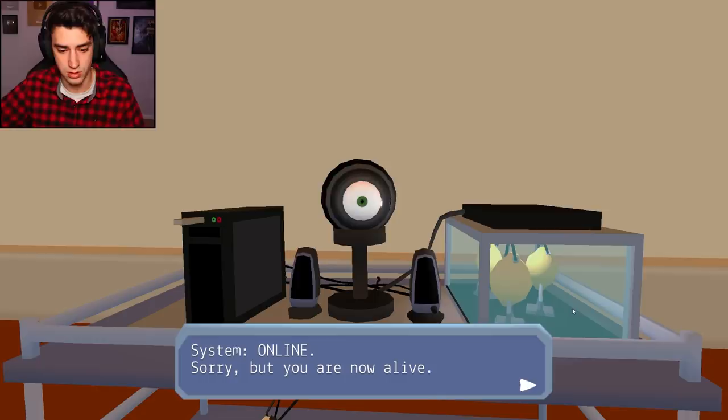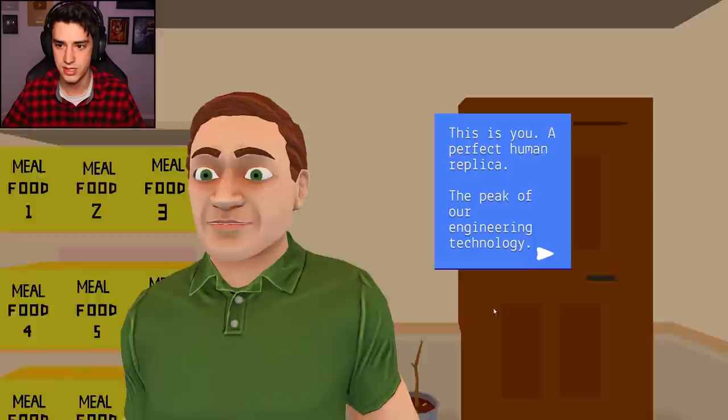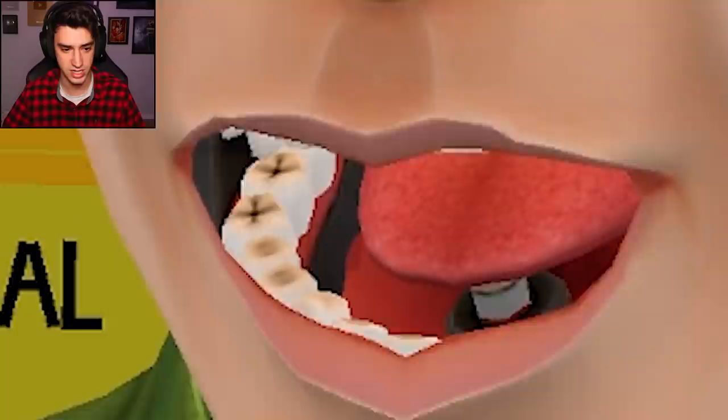It's gonna be great. Sorry, but you are now alive. It may help with your condition if you had a mission. How about you infiltrate and destroy human society? Okay, that sounds great. Oh, I get to create a person - there's my person, he looks great. This is you, a perfect human replica, the peak of our engineering technology. You will need to learn how to speak. Go ahead, try the jaw mechanism - click in your mouth, drag it up and down. Okay, this is good.